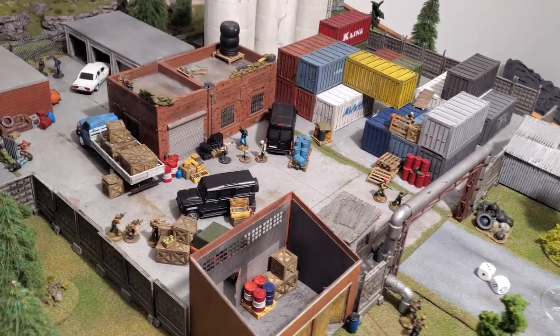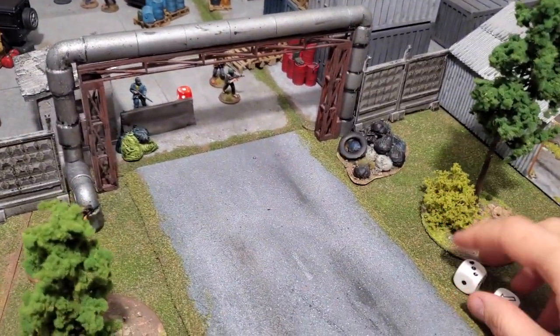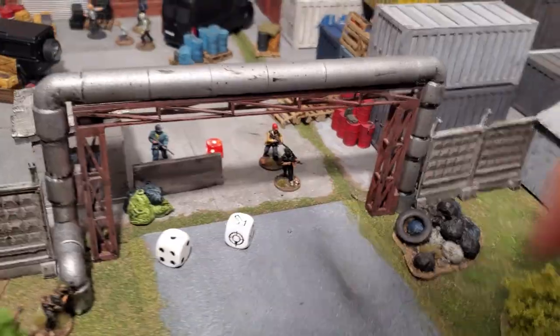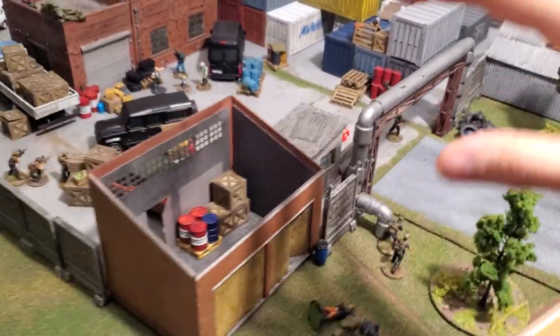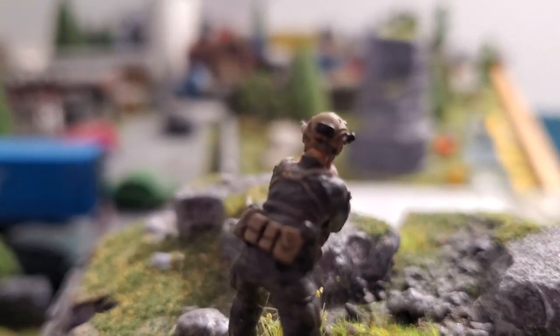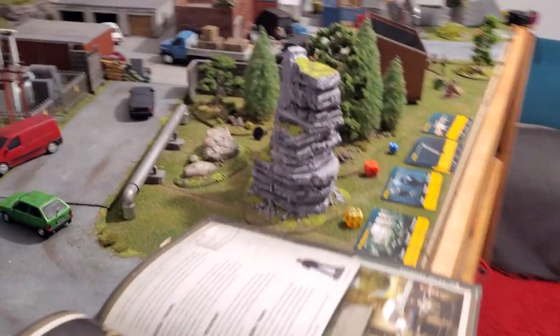The stunned group still moves during the enemy movement phase following standard rules, just in a random direction. We jump to the combat phase. Alert status won't be raised until the beginning of the next turn, so I'm safe for now and enemies can't fire back. First I fire with my sniper — from his vantage point he can see the enemy behind the van with the white shirt.